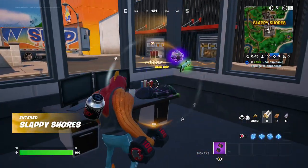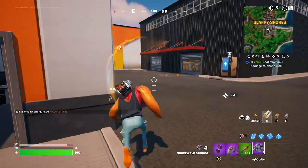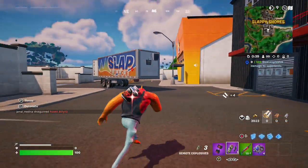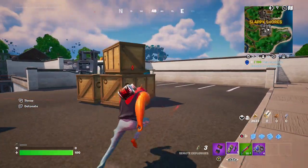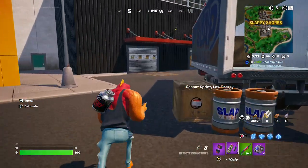So let's see if we can get lucky. Here's some C4. All you need to do is take the C4 and get in some of these guards here at Slappy Shores from the inside.